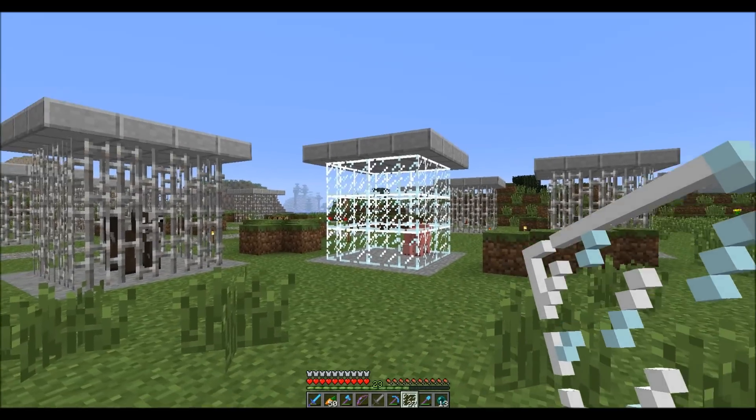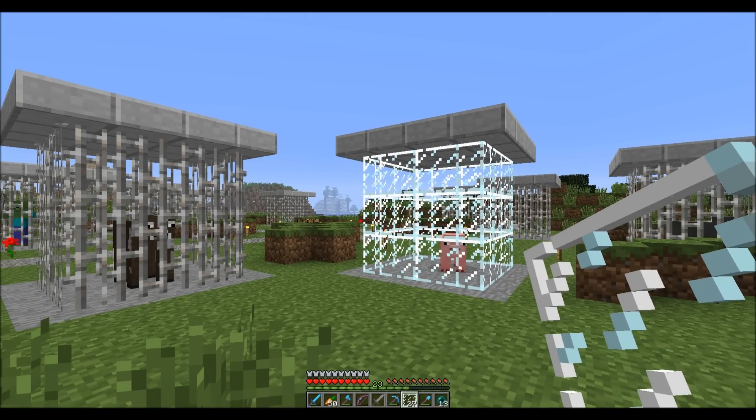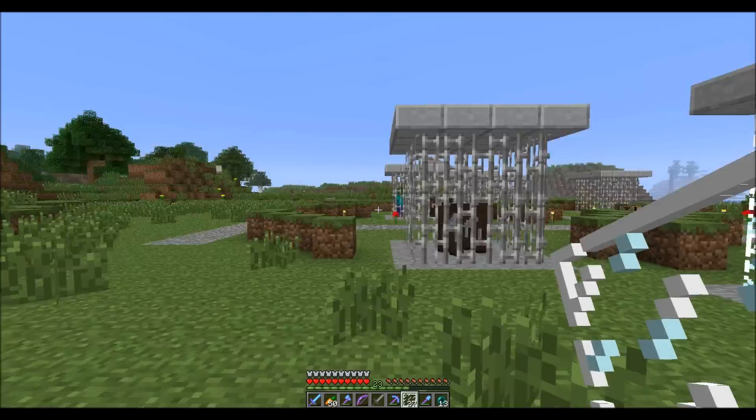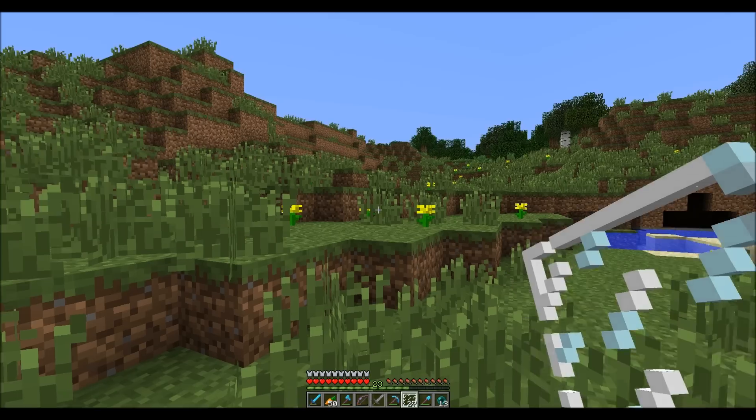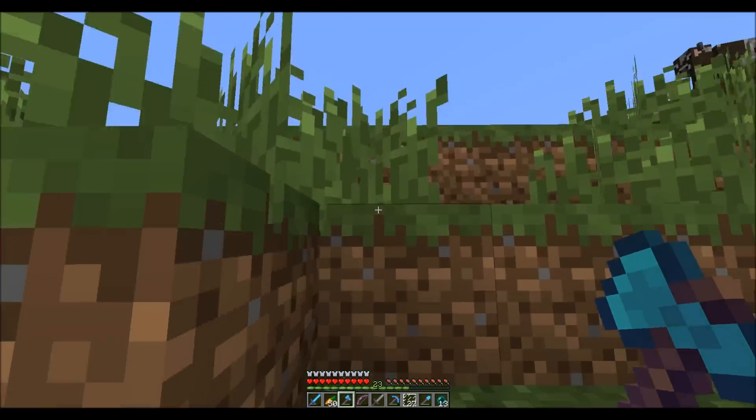The glass texture is just so busy with white. There's nothing else see-through I can use other than fences, and I don't think that would look very good either. But you know what, let's go chop down a tree or two and take a look and see what surrounding one of these cages with fences will look like too.